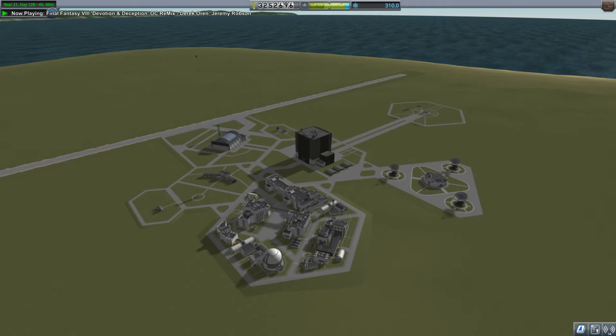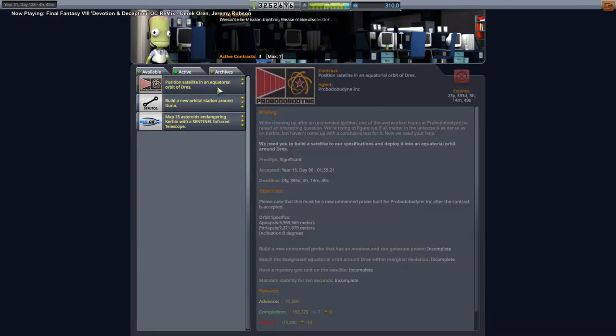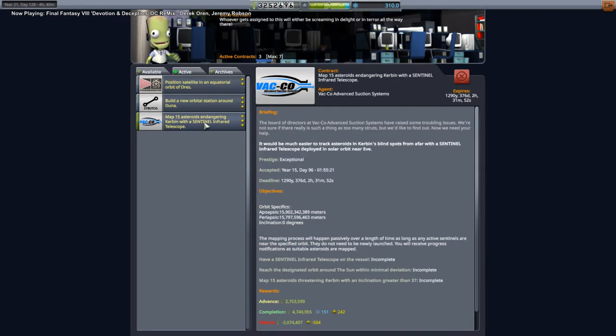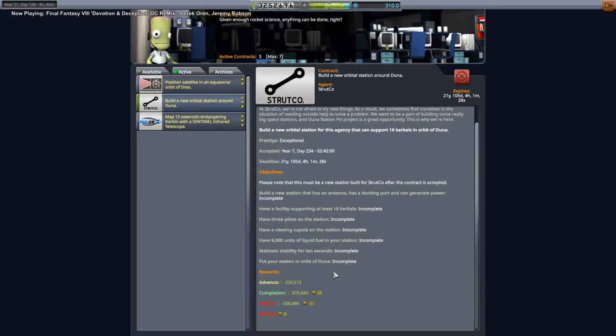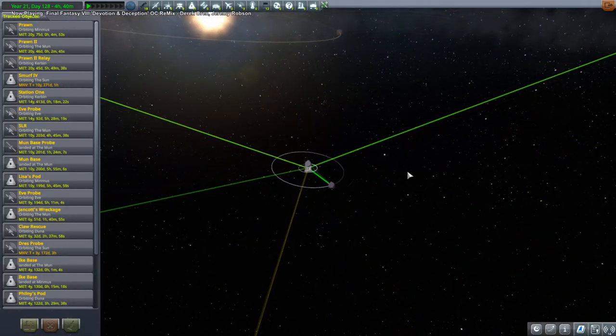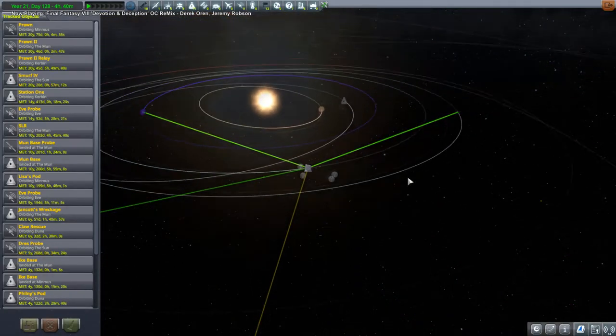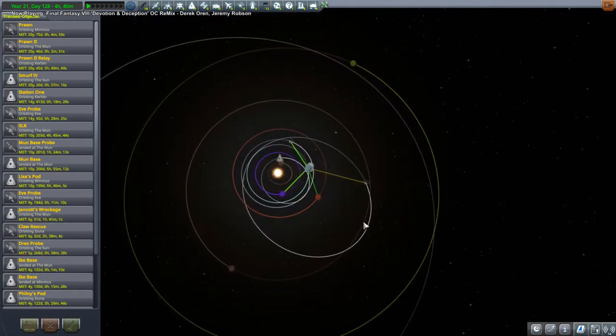Hello everyone and welcome back to my stock career in Kerbal Space Program 1.8. We have some active contracts - we've got the stress contract already underway, and we need to set up a new orbital station around Duna. That has way too much stuff. We really need to go to Jool but they're not giving us any Jool contract, so maybe we'll just have to send a Kerbal out to Jool.